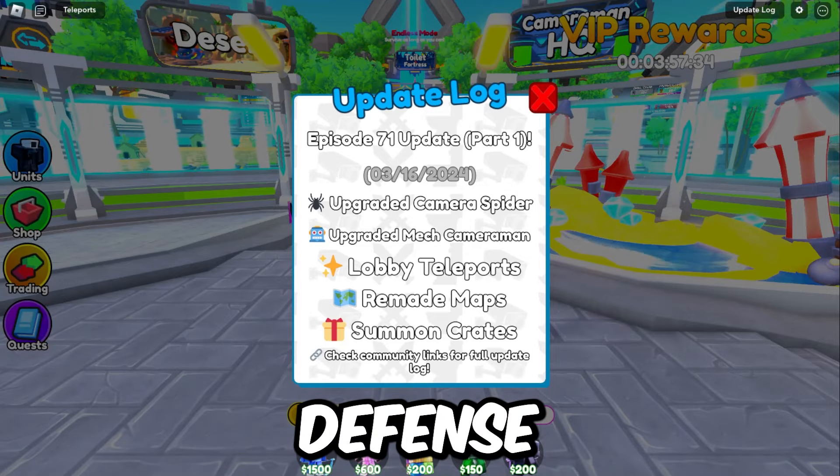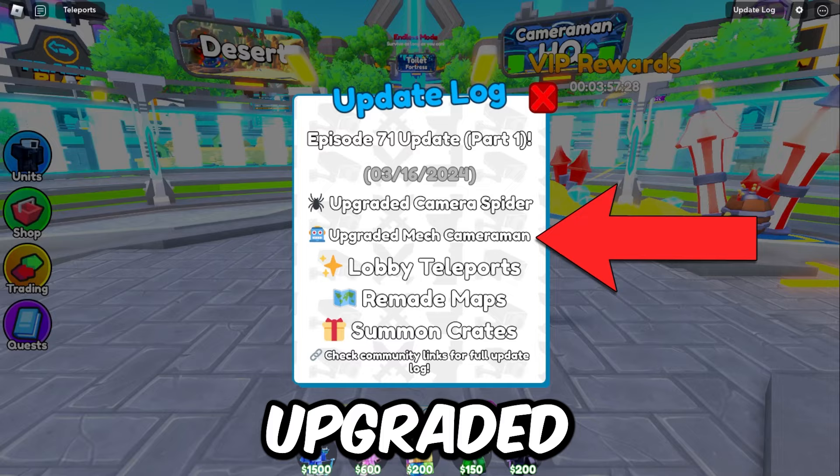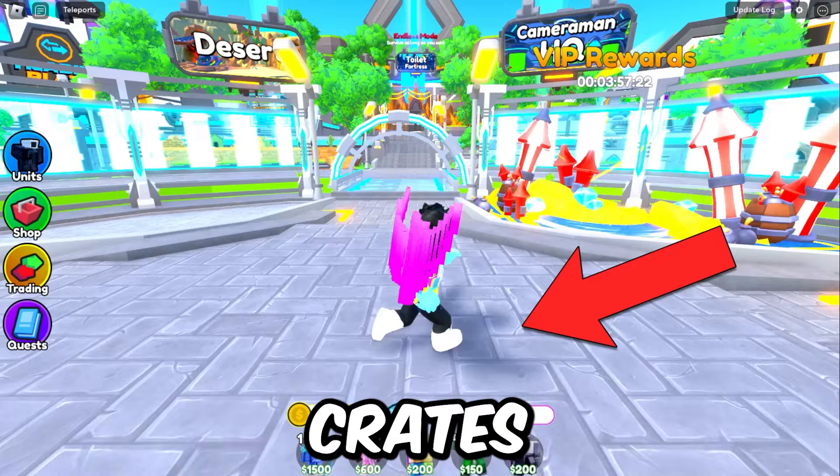The Toilet Tower Defense update is here and we got a couple new things: upgraded camera spider, upgraded mech cameraman, lobby teleports, remade maps, and summon crates. We definitely need to check out these summon crates.